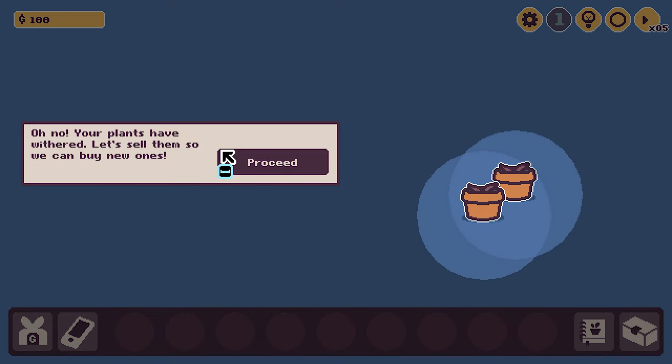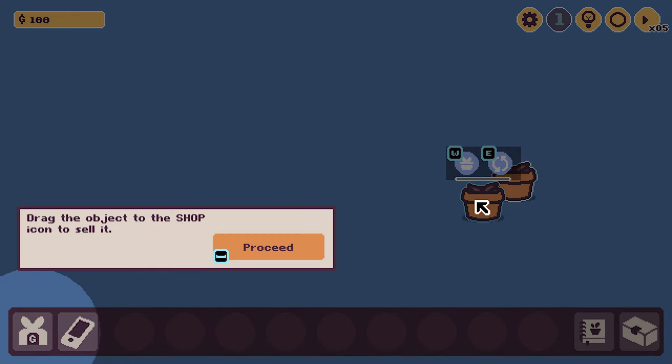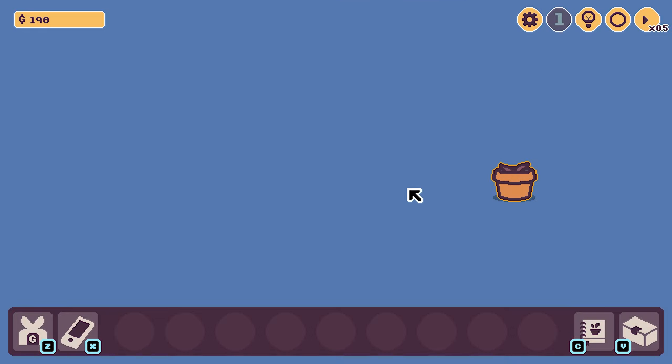Oh no, your plants have withered. Let's sell them so we can buy new ones. Click on the object to highlight it — aloe vera. Drag the object to the shop icon to sell it. Sell all the withered plants. Click on it and then drag it.